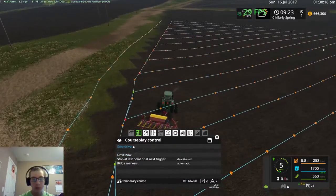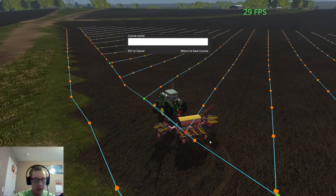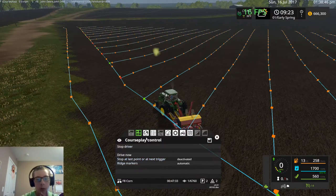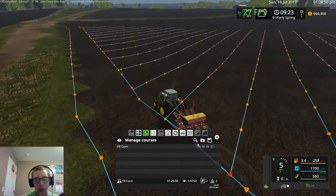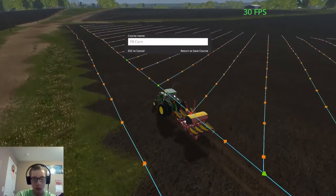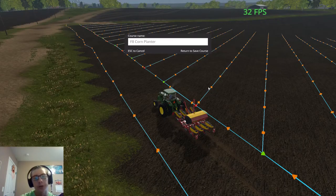So we'll set them up to go to the first waypoint, which I'm guessing is over here, and we will call this F8 corn. That's probably not the greatest name to save it as — we'll do corn plant. That's what we'll do — F8 corn planter, that's what we'll call it. That's why there's probably a large course and that's why it needs to sit here forever to save.